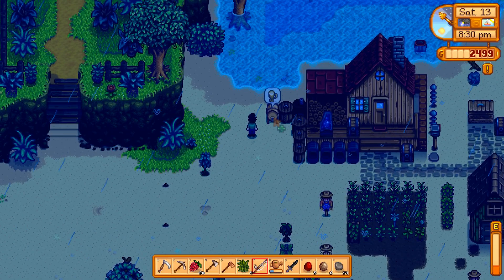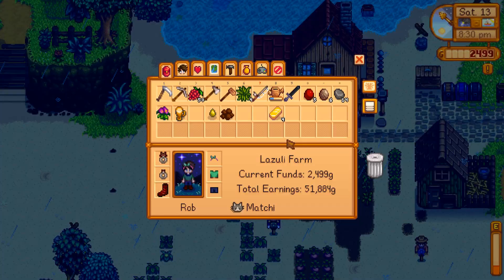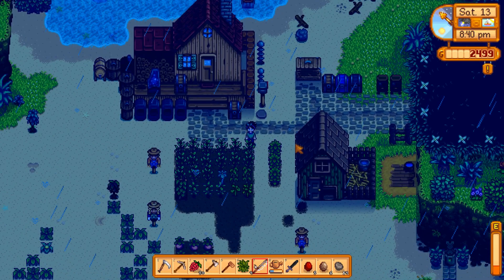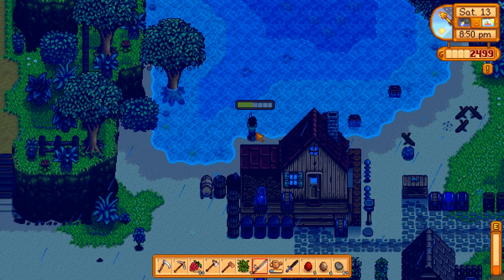If you put hops in the keg you'll actually get a pale ale, which is a loved item by Pam - but it's also an artisan product I want to sell. I'm just going to spend the rest of the time fishing a little bit - not going to get too much through this but just for fun, more money.